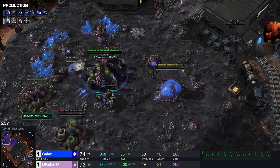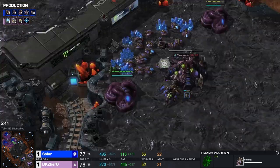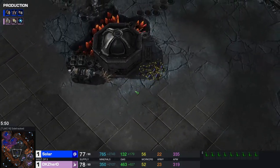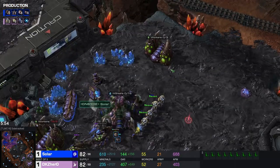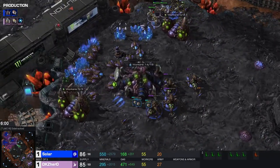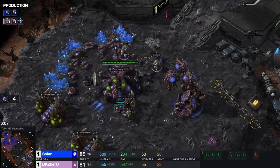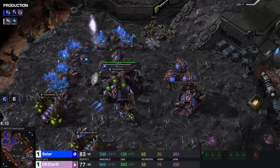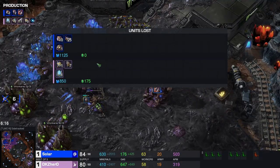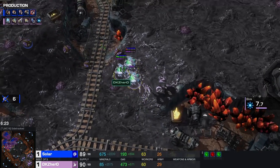Solar is comfortably taking his third — he's going up to a couple more gases, getting his roach warren and his lair. He's going for a roach-based mid game with a little bit of lings — roach ravager ling. A bunch of adepts are trying to get in, the shade goes across, zerglings have moved. That's six workers, then ten workers total in this game that have gone down at the cost of seven adepts.